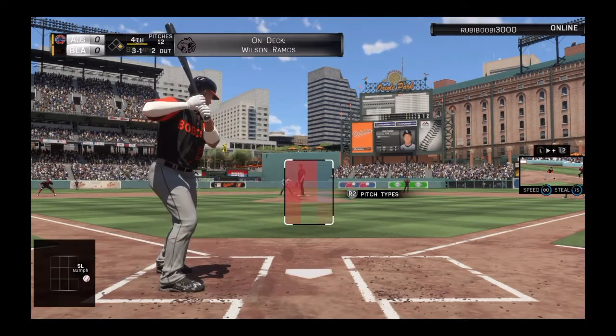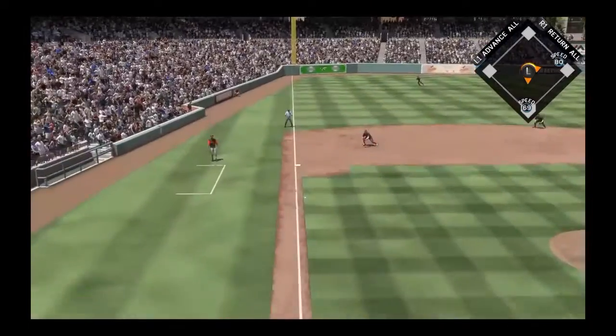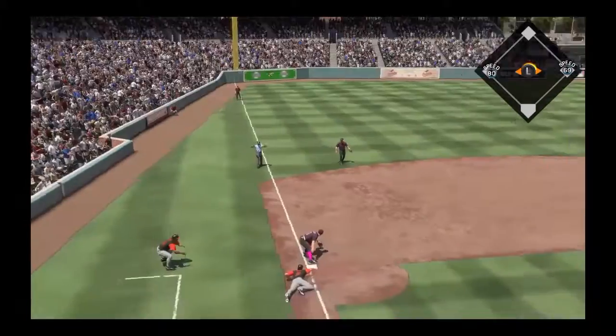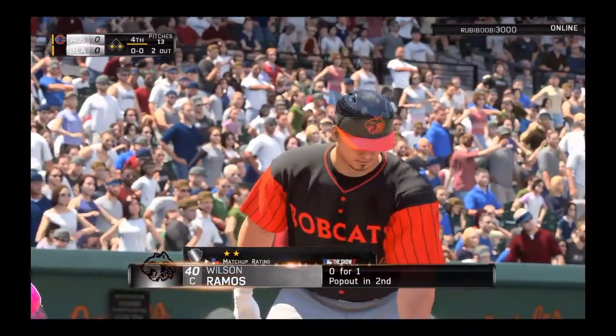This is a good fastball spot, we rip it down the line — there we go. We're going to get three, we're ballsy. Long throw to third — that pays off, we're one base away. Wilson Ramos — come on. Ball one. Wilson Ramos could be clutch here. We are one hit away, 1-1 count.